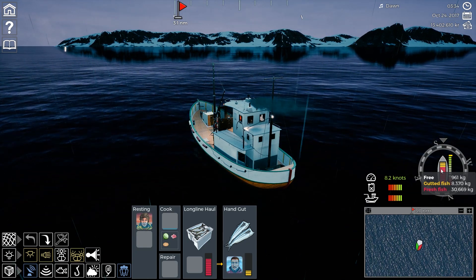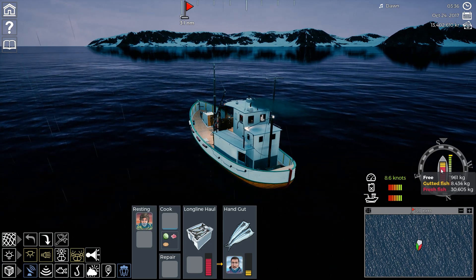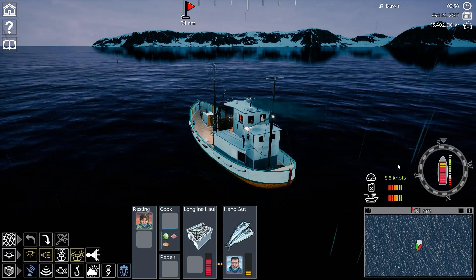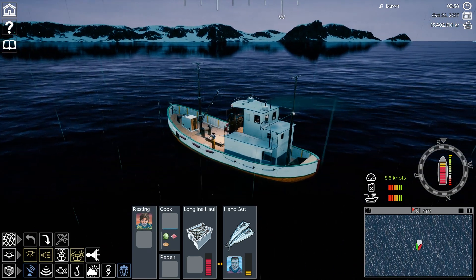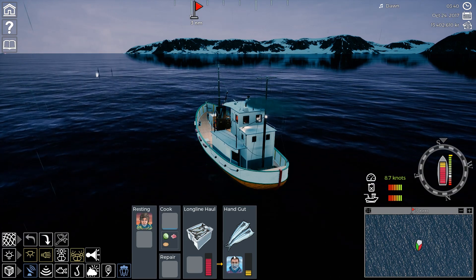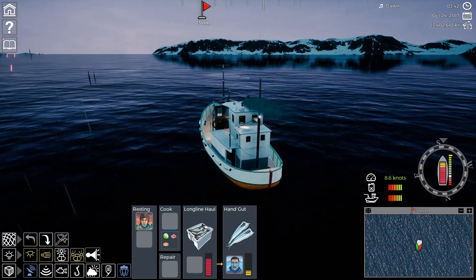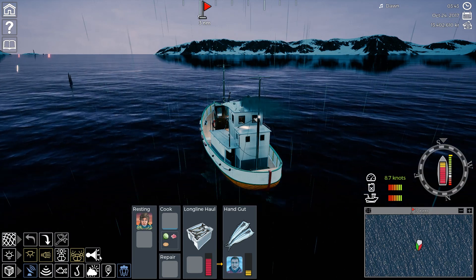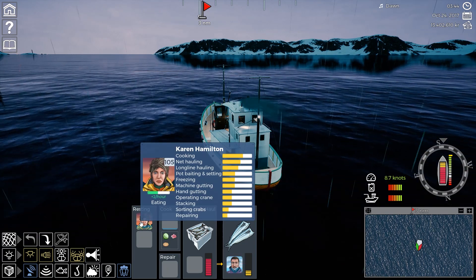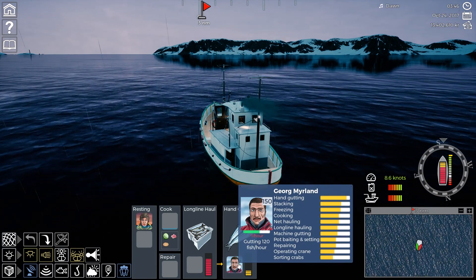You do want to upgrade the hold all the way. Once again, that was with bad time management — we started when they were blue. We should have started when the first line was green and we would have caught more fish, but we almost filled this boat up. At full speed with a full hull we are traveling at 8 knots. George should be able to finish these fish, but it takes him a while to hand gut. Once you get a boat that has a mechanical gutter it goes a lot faster, and then you can even get boats with freezers.